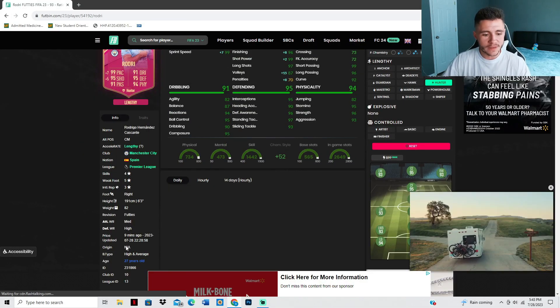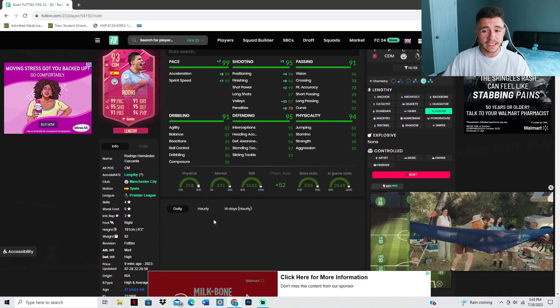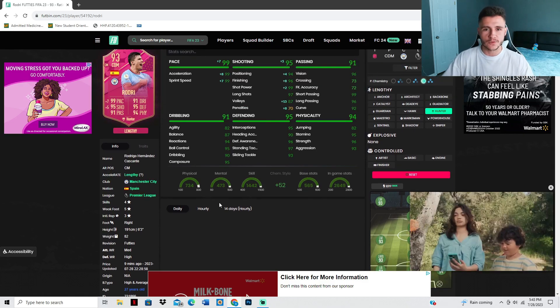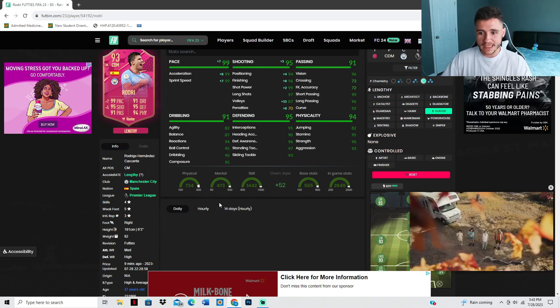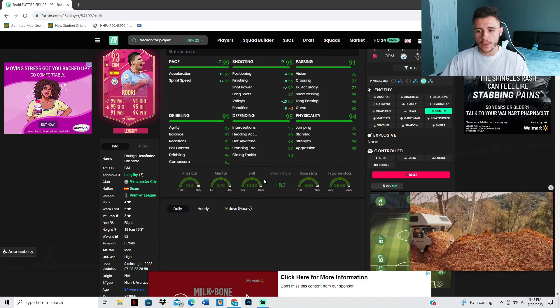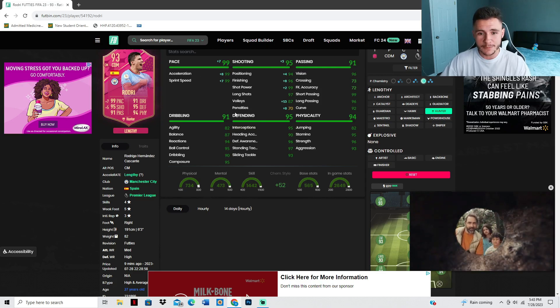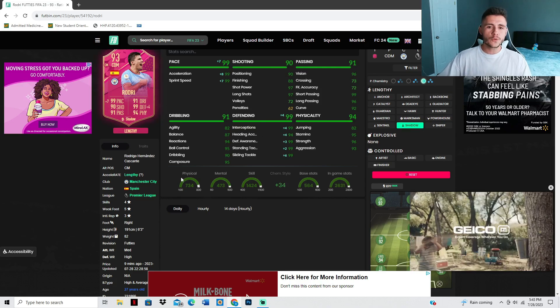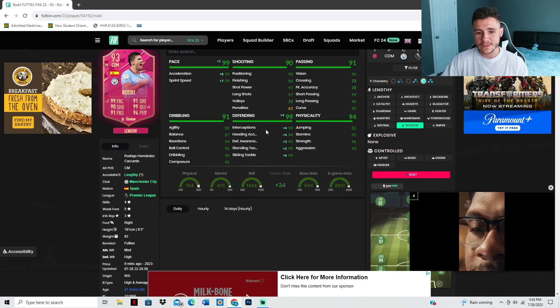On Futbin we can see that Rodri has the high and average body type, which is really OP in FIFA 23. He can have both the lengthy and controlled acceleration types. Personally I really want to test him with the lengthy acceleration type and also want him to be a threat going forward, so I'm going to give him a hunter chem style — giving him 99 pace with 95 shooting. If you want to use him as a purely defensive player, the shadow is the best option, giving him 99 pace with 99 defending.